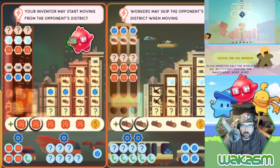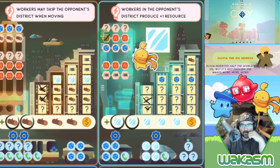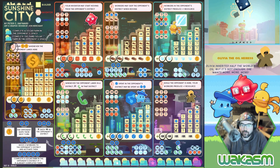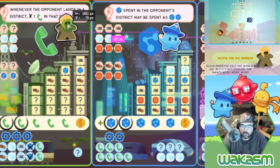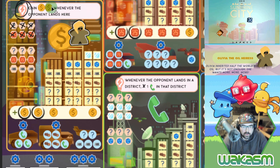We have two chips. Workers in the opponent's district give chips — the inventor may start moving from there, though it's not the greatest power. We'll mark off two here. Then we rolled a three and a five, so Olivia moves three spaces, which triggers this space first. I can mark two wherever the opponent lands, so I do that right now.